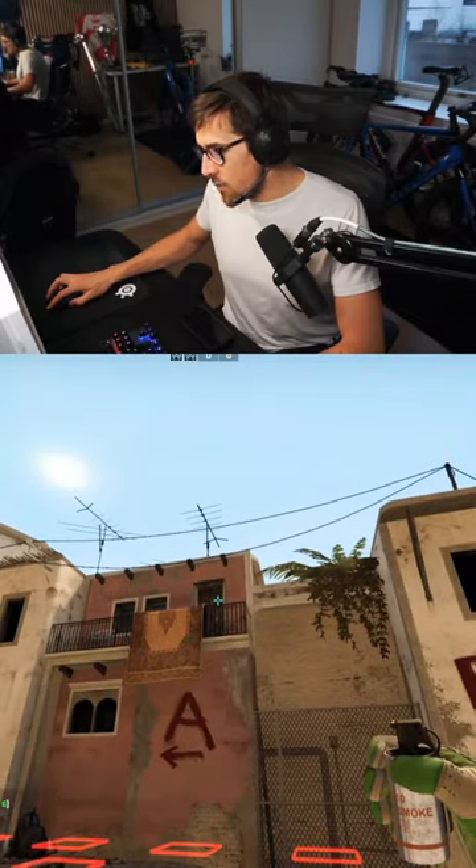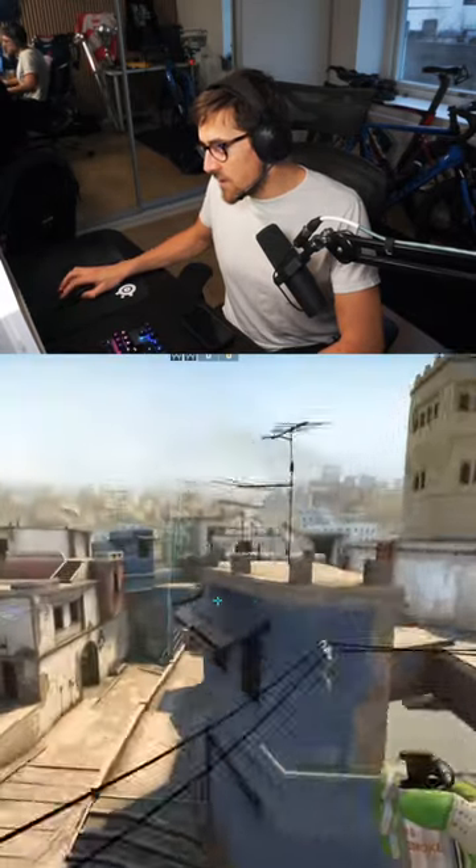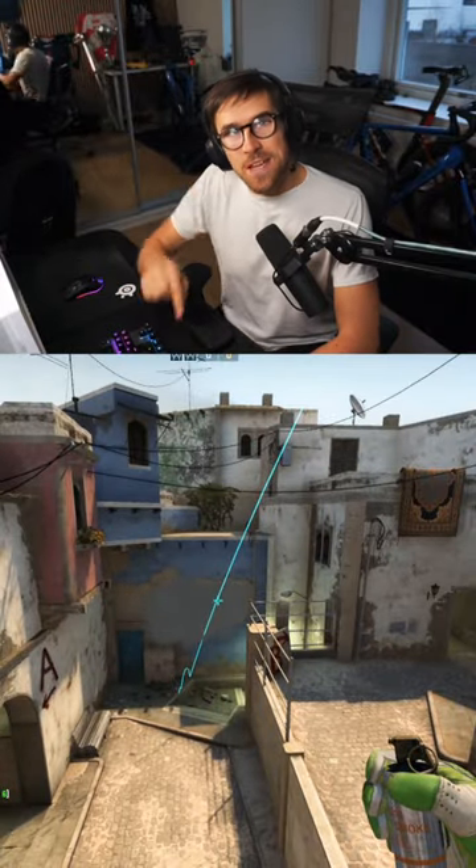And here it is again — press D, I'm pressing D right now, jump throw, and there we go. You get a smoke that is landing in window every single time. Make sure to like and save this video.